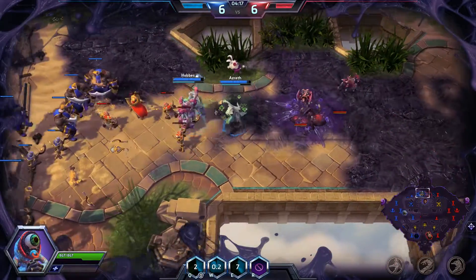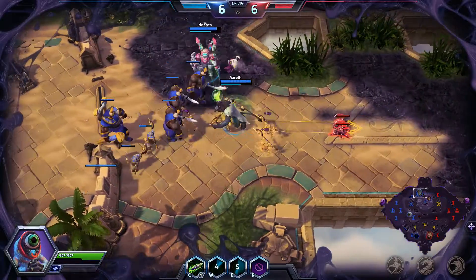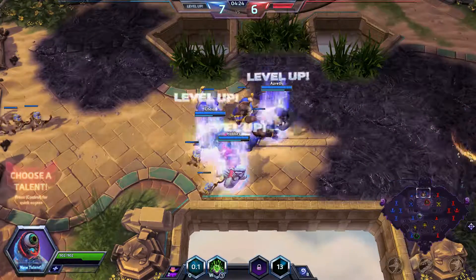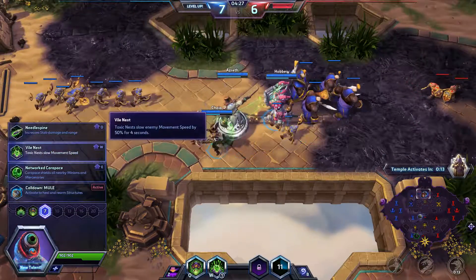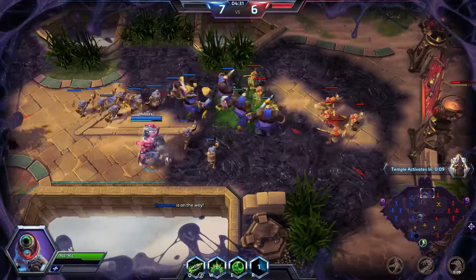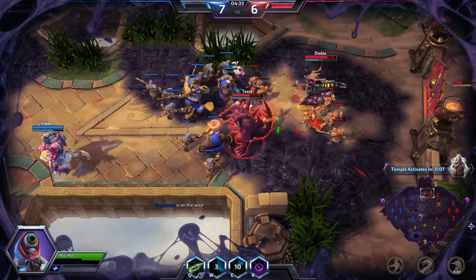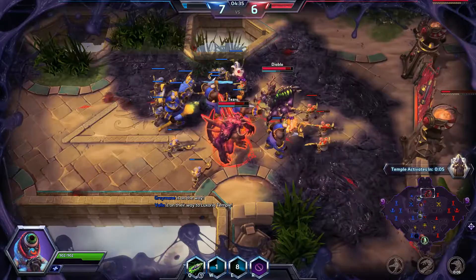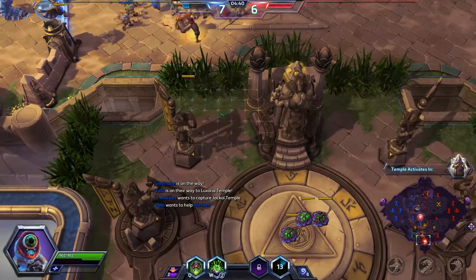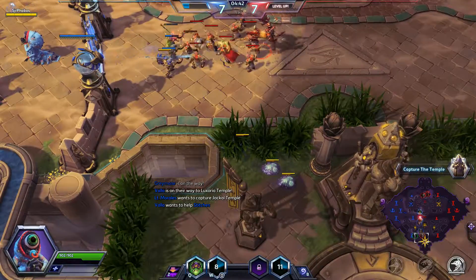At level 4, we did take Adrenal Overload, which gives our host increased attack speed — really good for a couple heroes. It's really good for Vala, and it's pretty good on Greymane, though he's kind of a weird hero because he changes forms. Any hero that benefits from attack speed will get great benefit out of it, but with matchmaking, it's kind of a crapshoot whether you'll get somebody it's useful on.